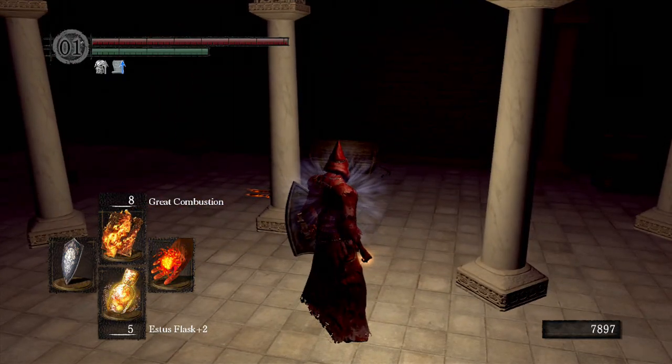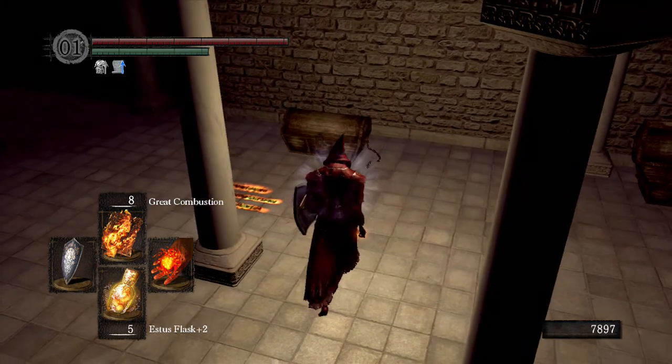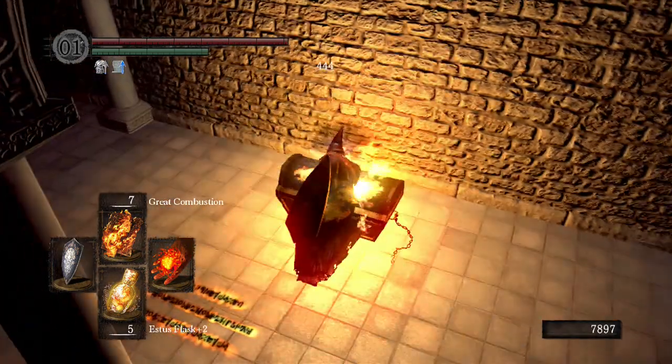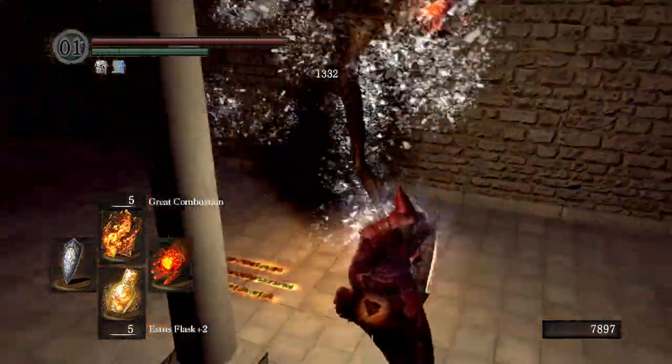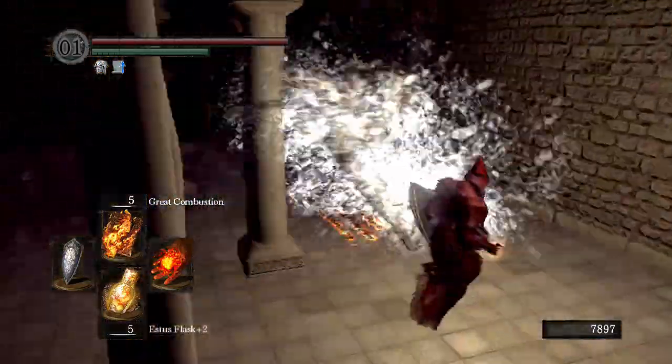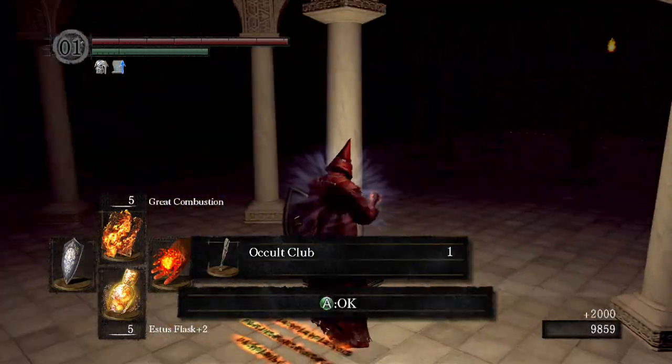Alright, let's do great combustion, I think. Yeah, let's do it. Okay, let's get ready — one, two, three. Booyah! God, that's so easy, so easy. And he drops an occult club.